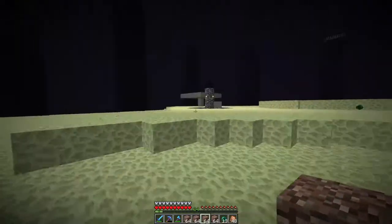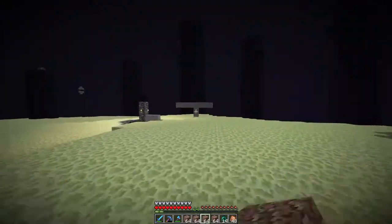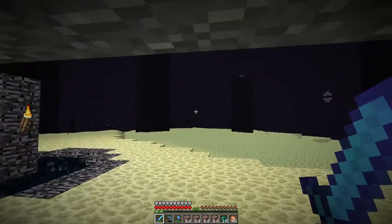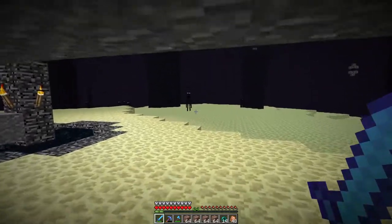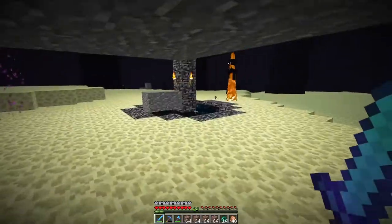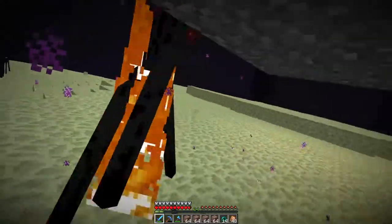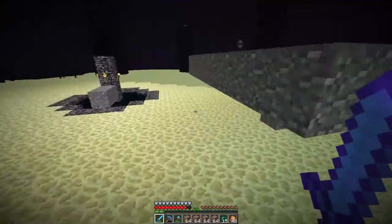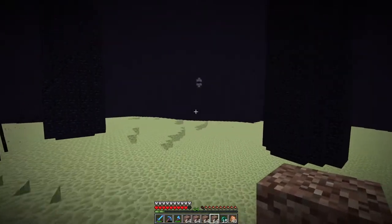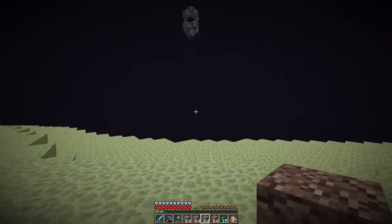Since last episode I made this kind of stupid Enderman farm where you just go under it and stare at all of them and just like hit them. I'll give you guys a brief example. Like you just stare at him, he'll run over here and then we just fight him and he won't be able to hit us. That's what I did. We got a few pearls.